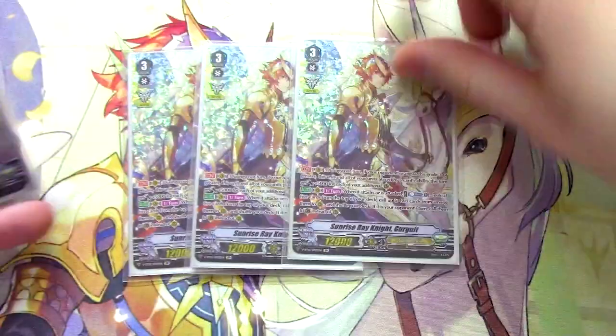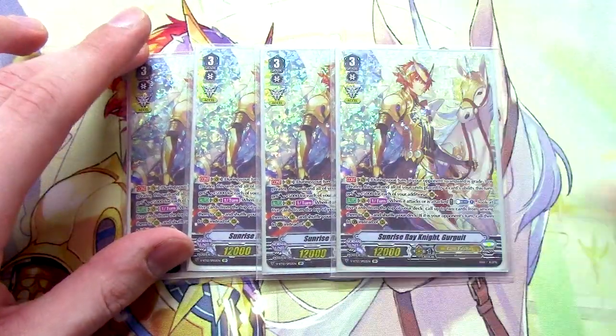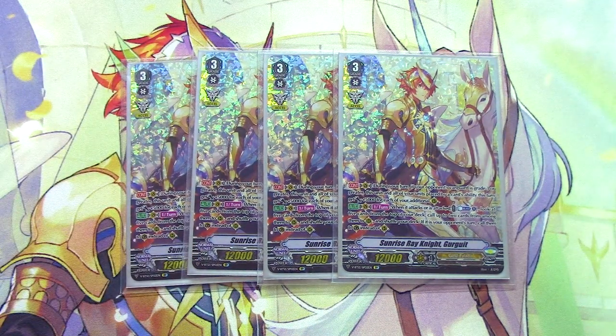For grade 3s, four copies of Sunrise Ray Knight Gurgit. Gurgit's skill is continuous — during your turn, all units placed by a card ability get 5k for each mark you have. Gurgit also gets 5k for each mark you have, so that's just a passive skill. It gets that extra power for free, which makes it easier to hit those 13k bases.